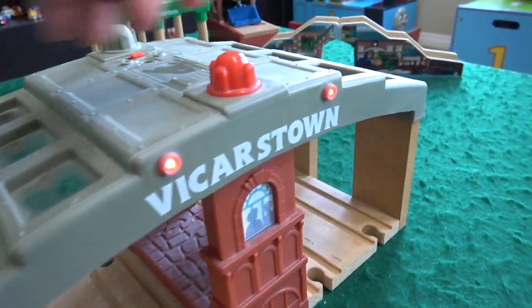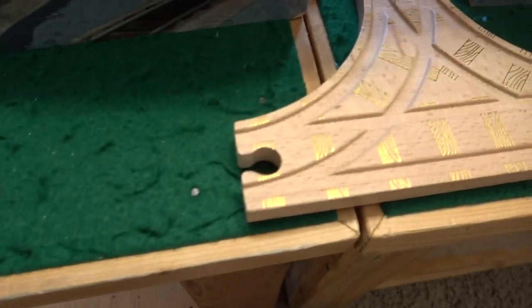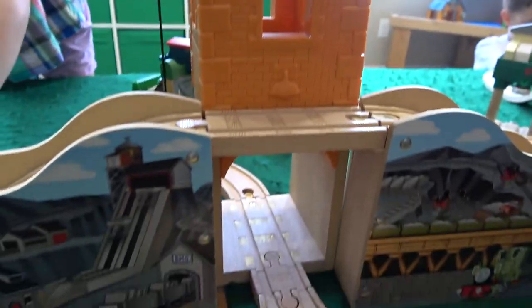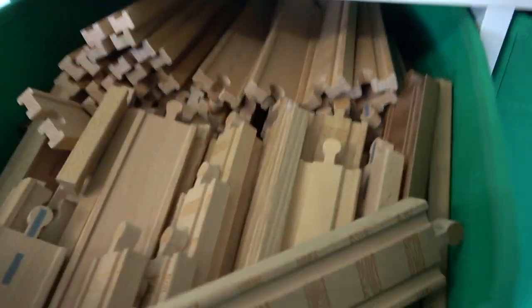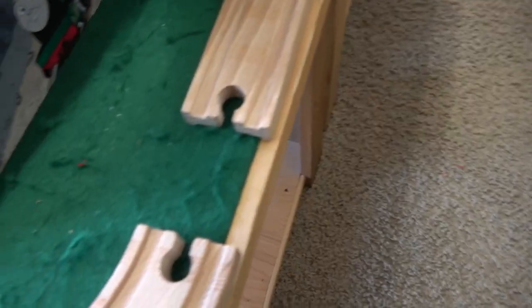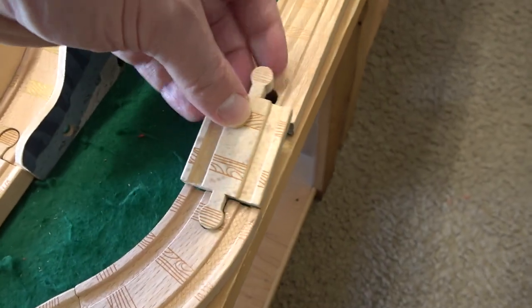Alright, Vicarstown station — let's keep it here. This will go up to the bell tower, and this side will connect right to this T intersection that goes underneath the bell tower. Veronica, you build it up to there. Let's get these long pieces — that's a good-looking piece. Put it right in there, oh that's gonna fit perfectly!